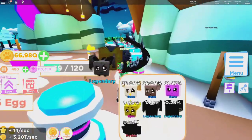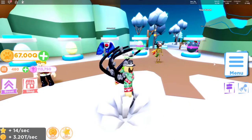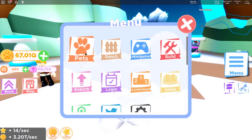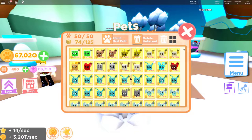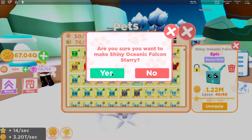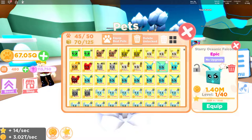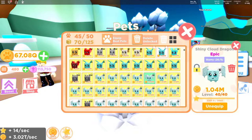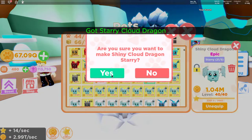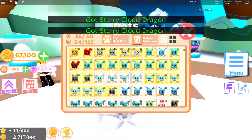Now heading over to the eggs — they didn't really add anything there, but one thing they did add into the game is something called starry pets. For every five shinies you get, you get what's called a starry pet. If you click it and make it a starry, there it is — it's actually a pretty good pet. It adds a little star icon and a new aura to your pet so you know it's a starry version. I have a few here so let's go ahead and make these starry versions.